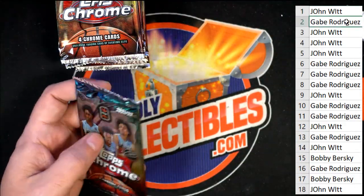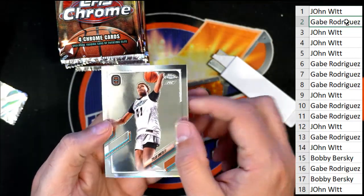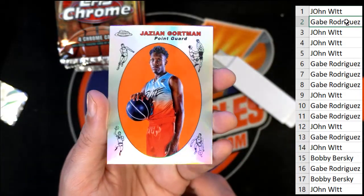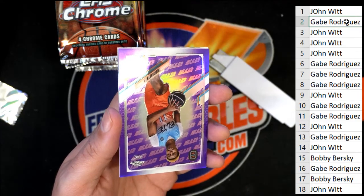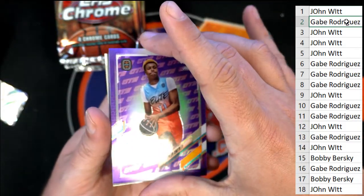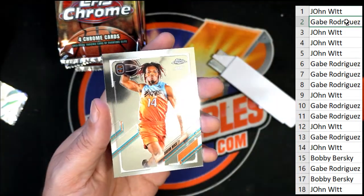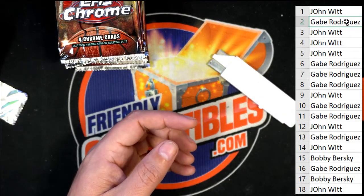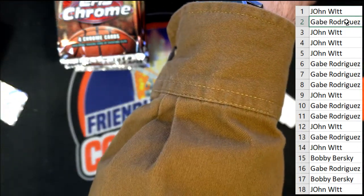Pack number two — this is for Gabe. Look at that, that's really nice. Purple parallel, number two, two ninety-nine, Tyler Smith. Good stuff, good stuff.